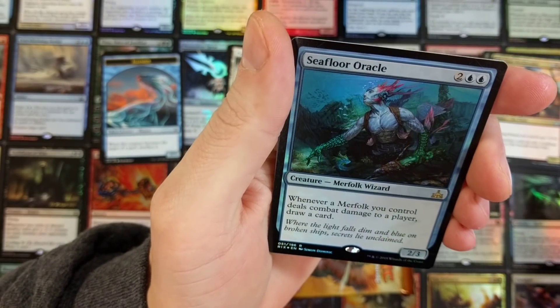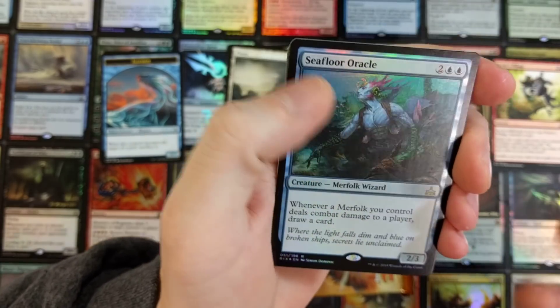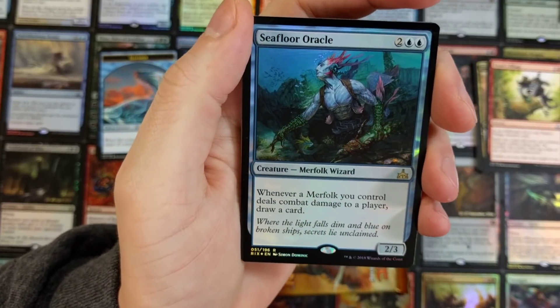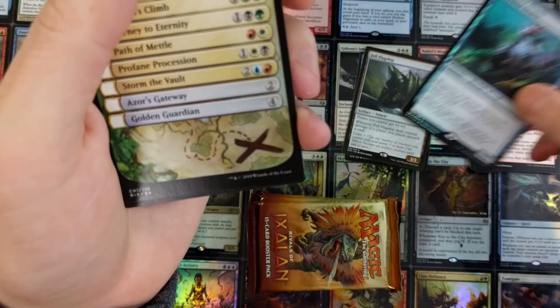We got a foil Seafloor Oracle — that is legit right there. They've put it right up front and center for us. That means we have a flip in the end here. Whenever a Merfolk you control deals combat damage to a player, draw a card. Whoa there, lady. Nice foil though — holy crap.